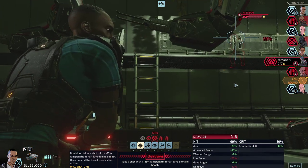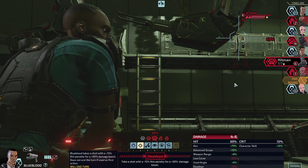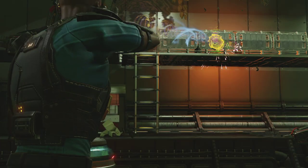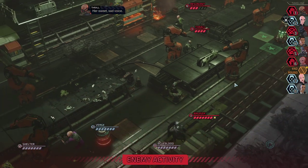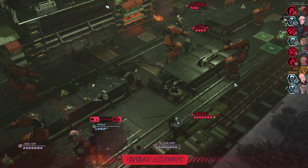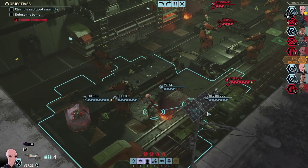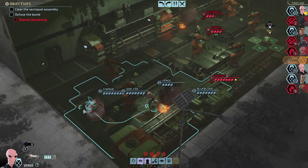We got the Bruiser and we got a Hitman. The Hitman is pretty nasty, he deals a lot of damage. Let's ignore the Thrall and go for the Hitman next. That's annoying but there's really not much I can do about it. Going here will allow me to be healed with a medkit.